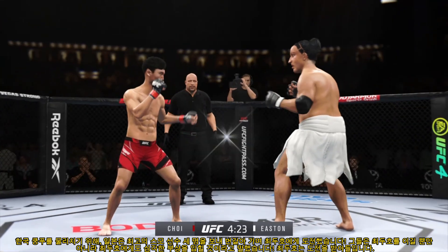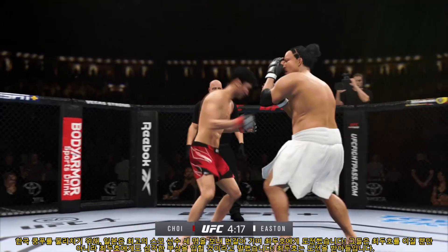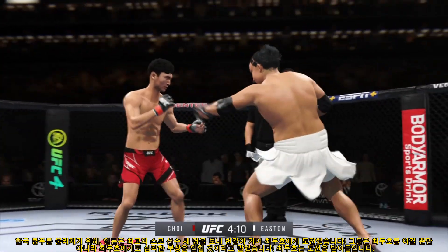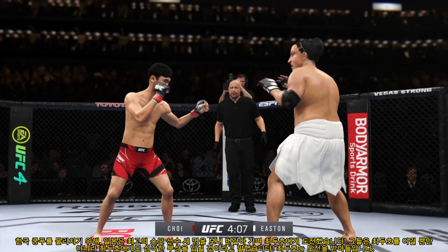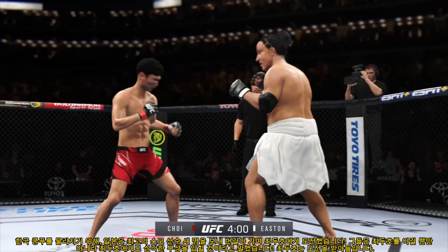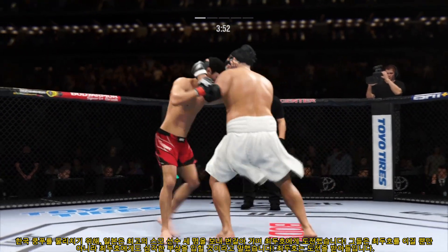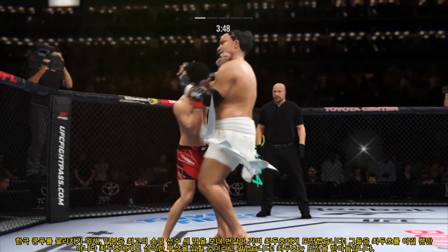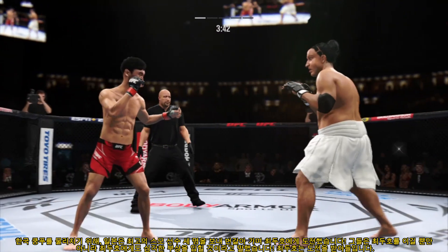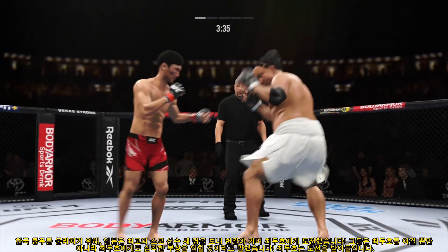We talked about his reach advantage off the top. Made good use of it there with that punch. Look at how he turned his hip into that leg kick. Wild attempt with the right hand there. Perhaps a sign of things to come as he lands a kick there — nice kick landed by this gentleman. Beautiful punch. Flush knee to the body. He's got the length advantage in this fight, and he certainly made it count in that exchange.